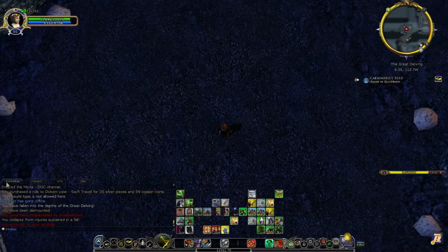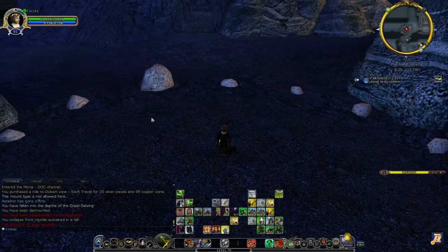If you get that text, which every character will only get the first time they fall into one of these pits, it means you've advanced your deed. But you're never going to see the actual deed until you've completed it. If you throw yourself into a hole and it doesn't say that, it means you've done it in the past already — probably by accident, since it's Moria.